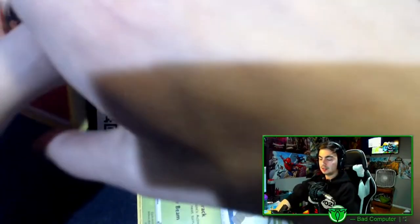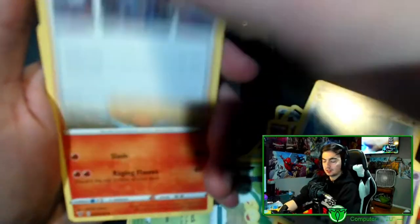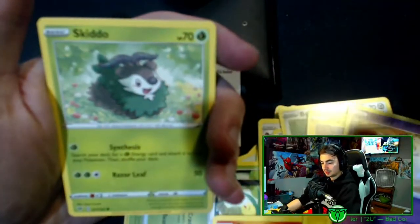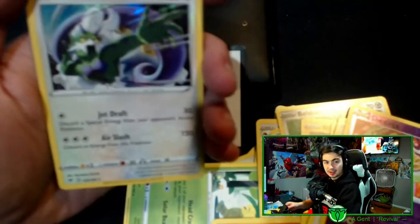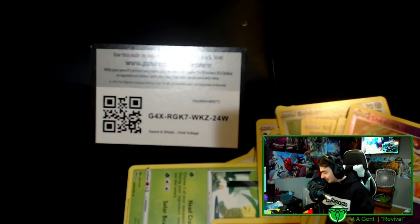Starting off we have fire energy, Swellow, League Staff trainer, another Charmeleon, Beldum, Blitzle, Milcery, Skiddo, Eevee, reverse holo, and a Tornadus holo. It sucks because I already have pulled these. I think I got resealed packs — I want my money back.